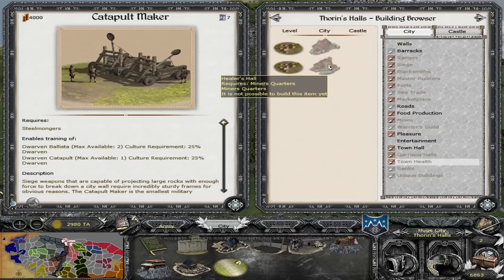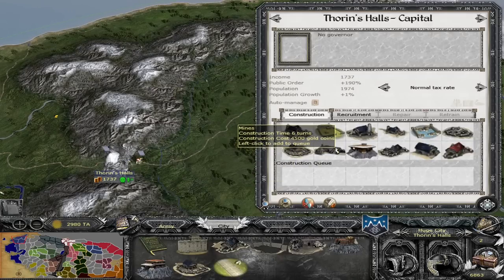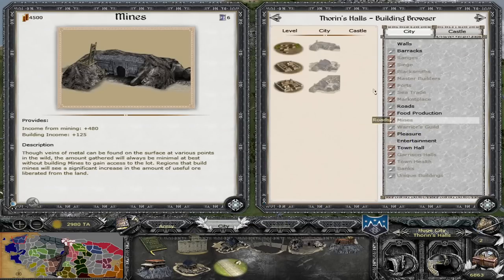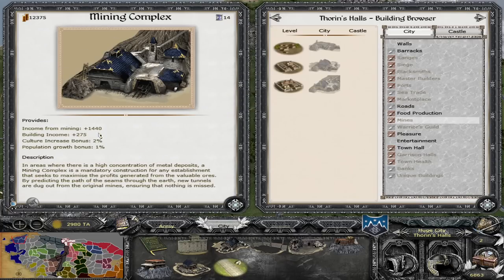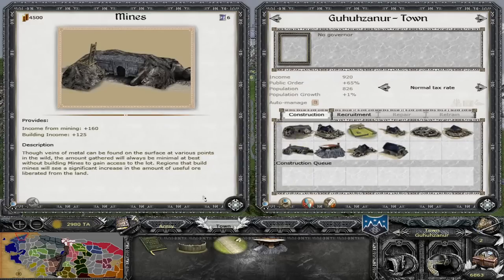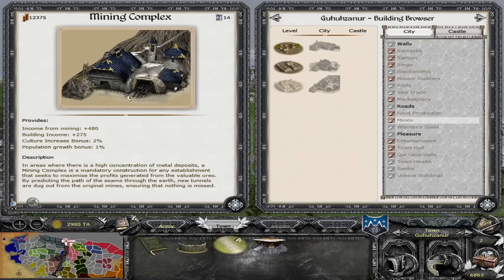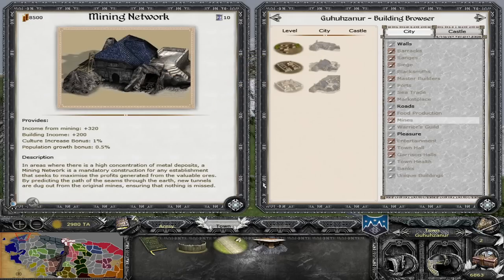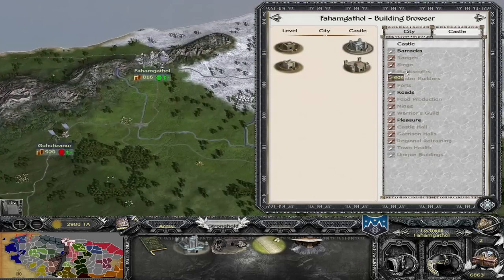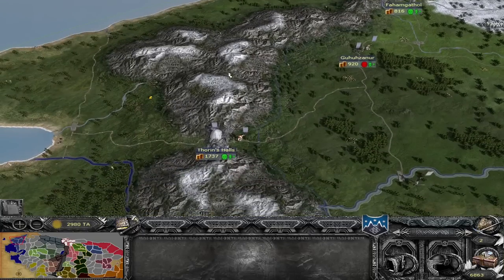You do get Banks as the Dwarves, which is something the evil factions don't get. And if you take Gundabad, you can get the Hammers of Gundabad. For mining income in Thorin's Halls: 480 at Tier 1, 960 plus 200 at Tier 2, and 1,440 plus 275 at Tier 3 — so you get a lot of mining income and your trade income goes up a lot too as you build. Ghuzanar can also get mines, going from 160 plus 125 to 480 plus 275. Fahamgothal goes from 320 to 640 to 960. Your best mining location by far is Thorin's Halls, followed by Fahamgothal and then Ghuzanar — build mines in that order.